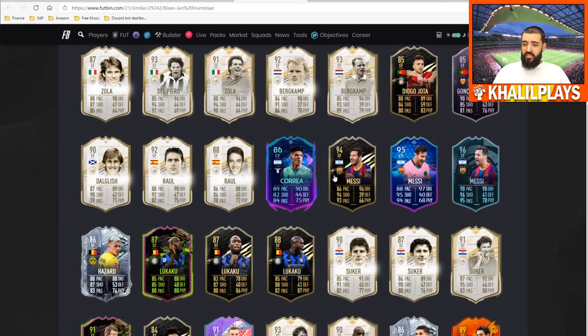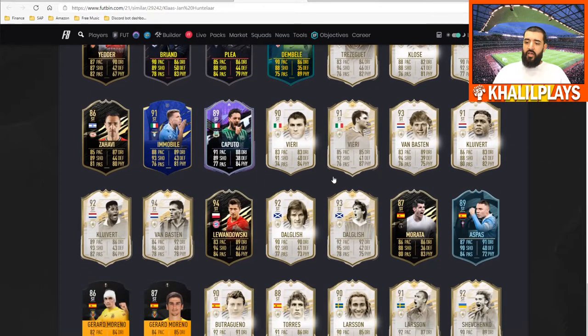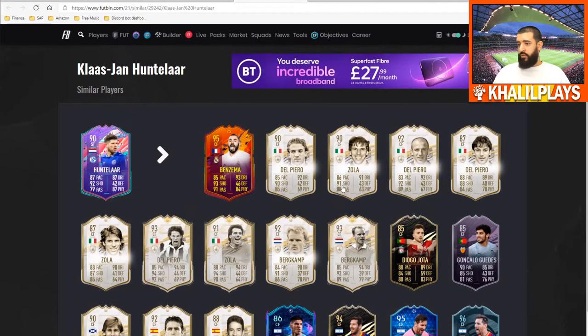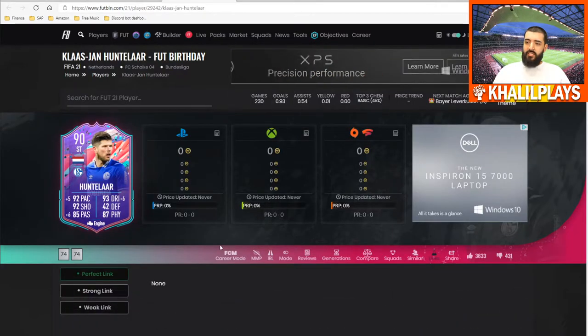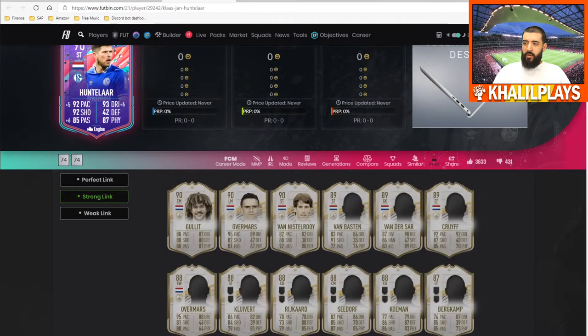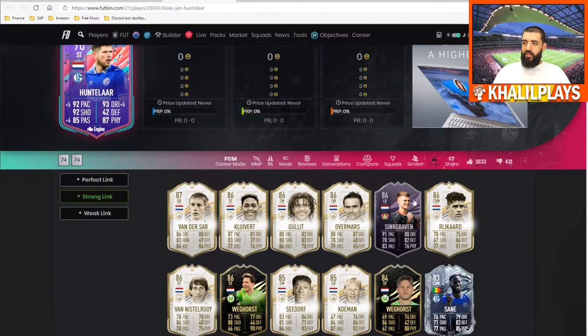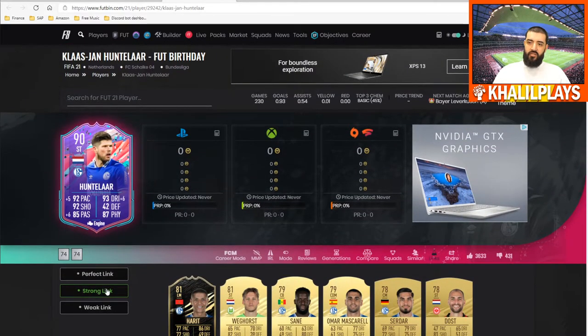In terms of similar players, Giroud isn't a bad comparison — a lot of the play situations are very similar, though Giroud has a bigger body type. For linkability, there are no perfect links, but you've got strong links to all the Dutch icons, Schalke players, and other Dutch players in the Bundesliga like Daley Sinkgraven's card, Veltman, and Schalke players like Fries, Sané, or Harit's Inform as well.